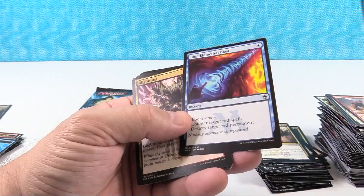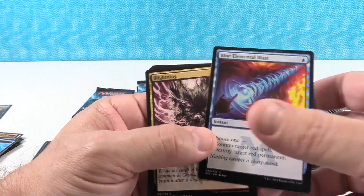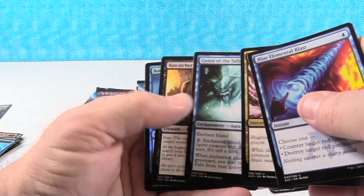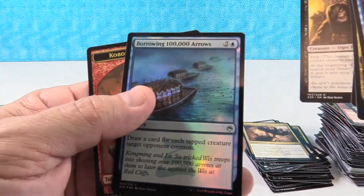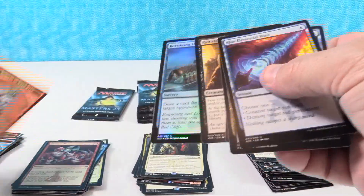Blue Elemental Blast — that's an uncommon. Blightning. Genju of the Falls. Rat Catcher — you wanna buy a rat? And then Borrowing 100,000 Arrows. And another Kobolds — we're gonna make our money back on this box in Kobolds.